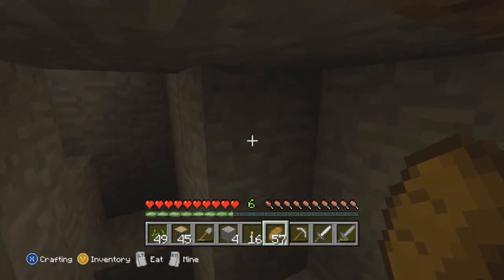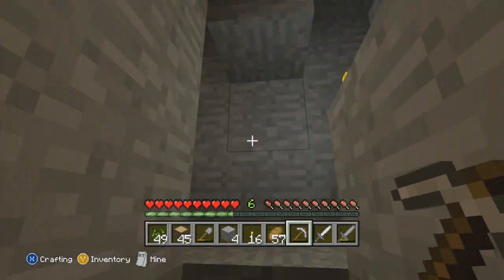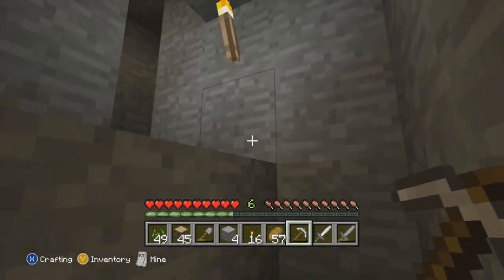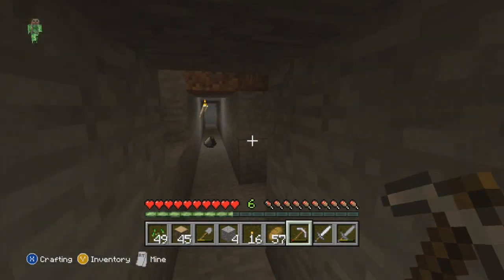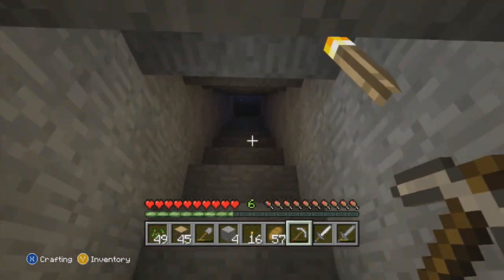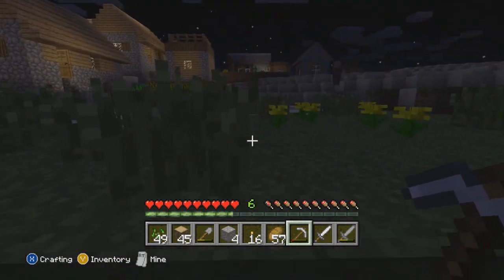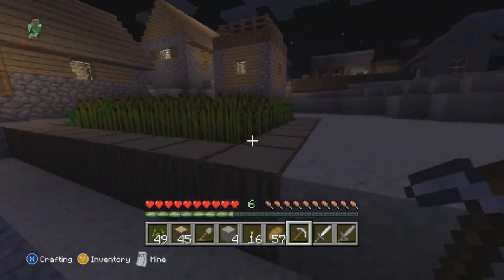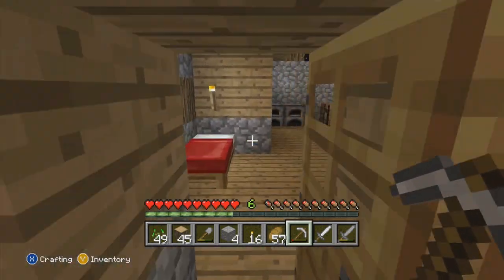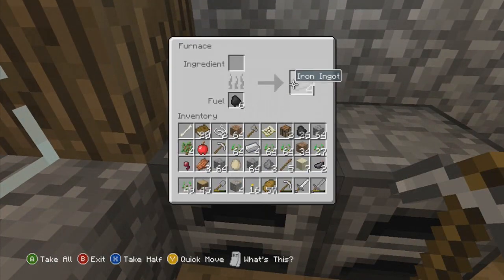Let's refill our food meter real quick and start heading back to the house because there were some iron ingots smelting up there that we need to go get. That staircase actually wasn't as deep as I thought it was — I can see the top, so we weren't anywhere near as close to bedrock as I thought we were. Let's get back to the house and get these iron ingots.